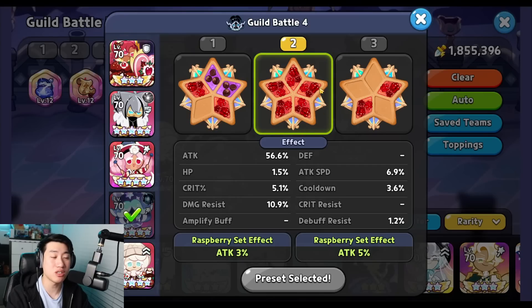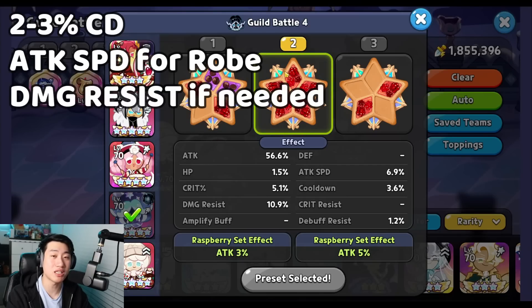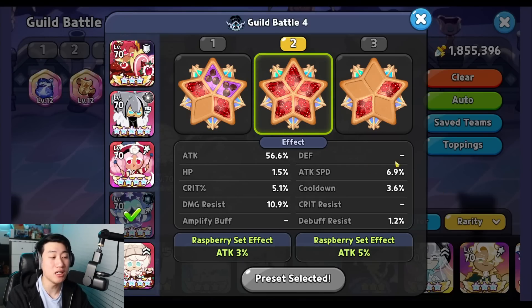Next is Squid Ink, using 5x Searing Raspberry. This is the exact same build as the Avatar of Destiny setup. Make sure to have attack speed in order to get the Enchanted Rope buff, and around 2-3% cooldown is sufficient. If your Squid Ink is dying or seems to take more damage, make sure to add a little more damage resist on the side.